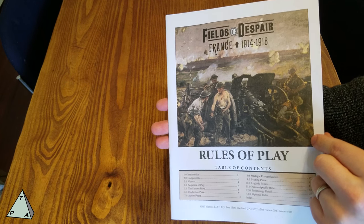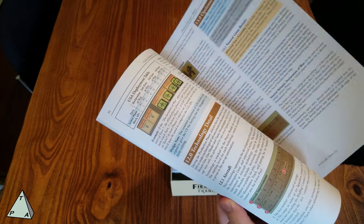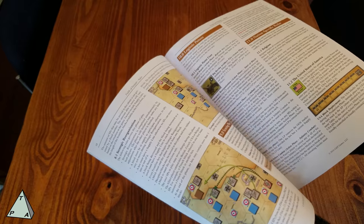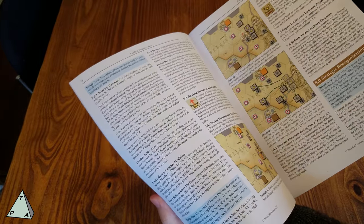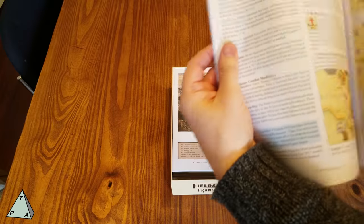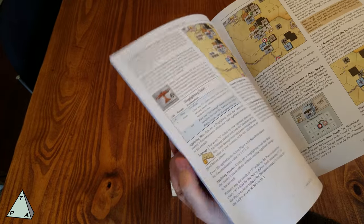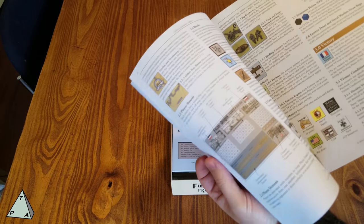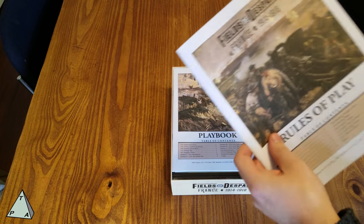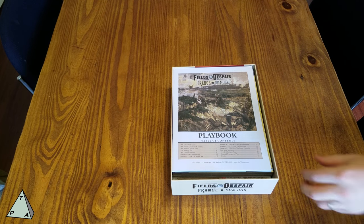Here's the table of contents and the rules. This is a 22-page rulebook, very typical GMT. You're looking at full-color images, actually very detailed images explaining what's going on — column text, important stuff in blue boxes. It doesn't look too bad. It's not a 50-page rulebook like some of their other games.